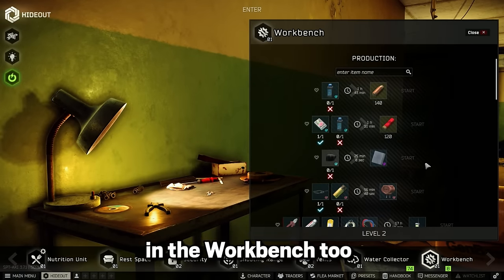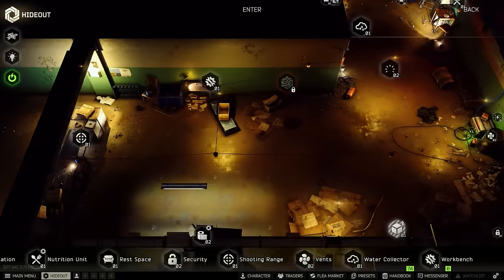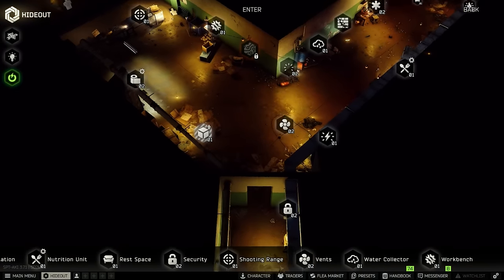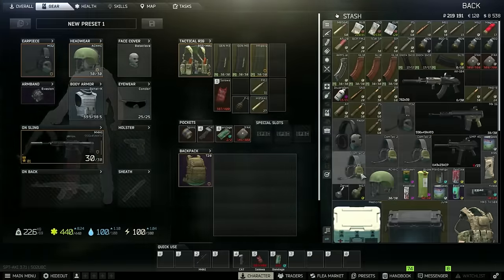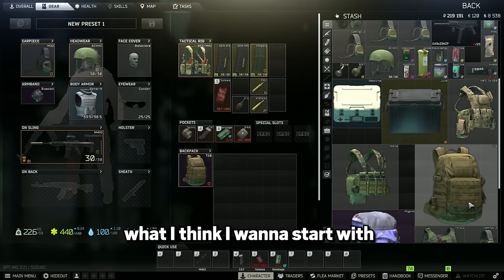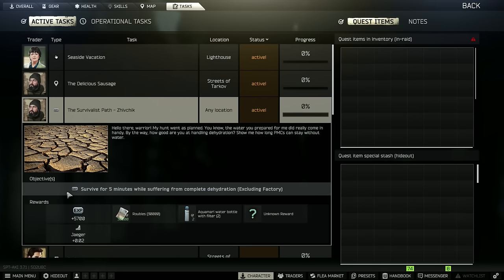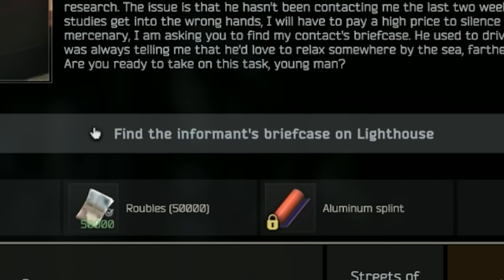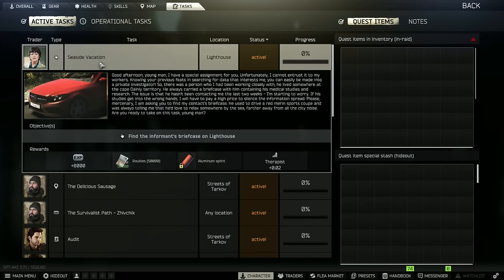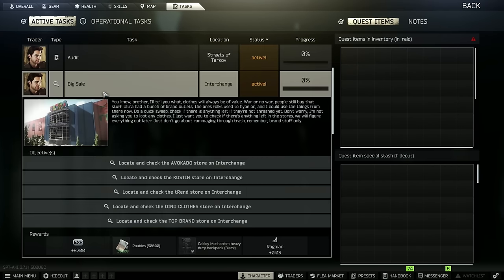I was gonna try to work stuff into the workbench too, but I really need to get to level two before I can craft good ammo for the guns I'm currently using. The main thing is the stash upgrade — that's gonna do the most for us. I could go to streets and do some stuff, or go to lighthouse — haven't even been there yet this season.